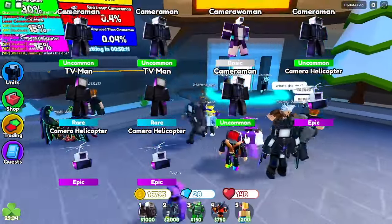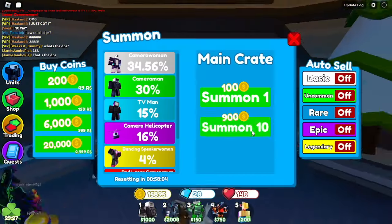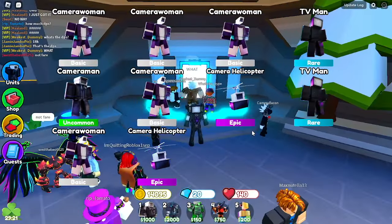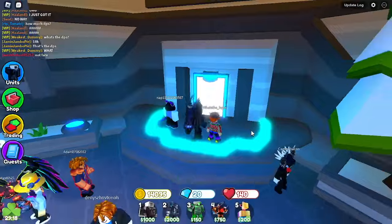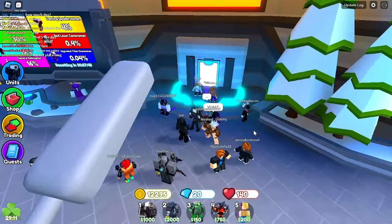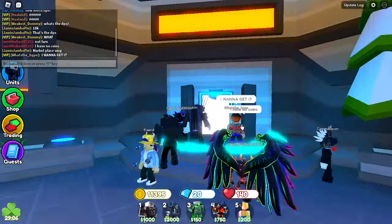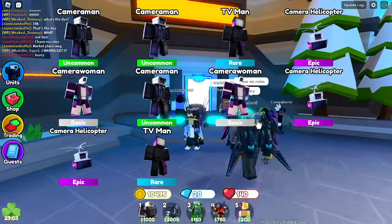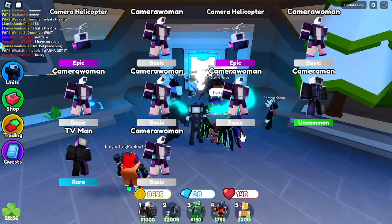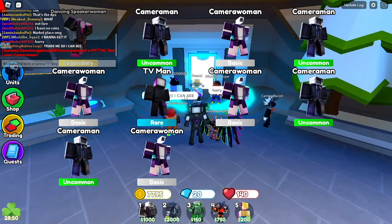The first thing that came in the chat was someone hatching the mythic. I really just do not know how — like actually, how did they hatch it and I'm not even hatching it? Come on! Or at least the upgrade time cinema — please. I only have 9,000 coins left, only 10 hatches left. Legendary again — someone just hatched it again.